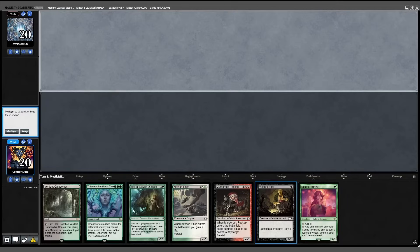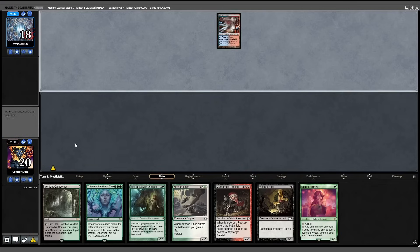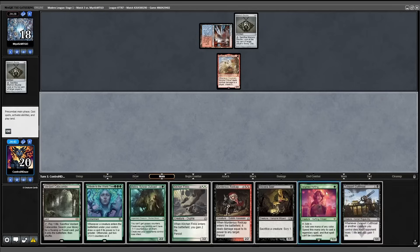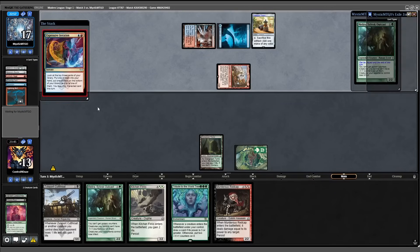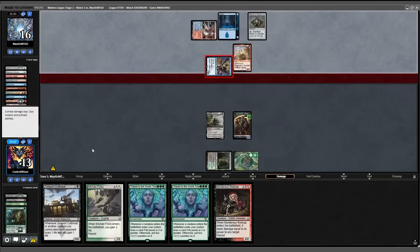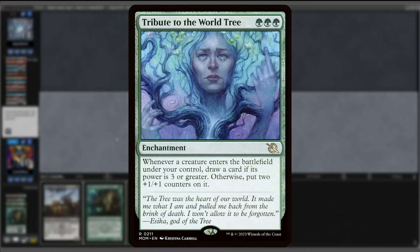We're back, match three. Opening seven on the draw — we're short on lands but have our combo if we find another land. I'm going to be risky and keep it. Steam Vents, shock, and a Ragavan — might not be the matchup to keep a risky seven, and it sure wasn't. Ragavan completely took over the first half of the game until I got lucky and top-decked a Bowmaster to remove it. But I was just too far behind to recoup my losses. This feels like a matchup where Tribute to the World Tree — or as I call it, Earth Day — would really shine.